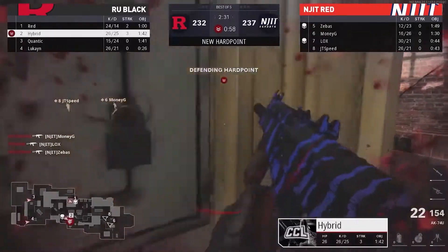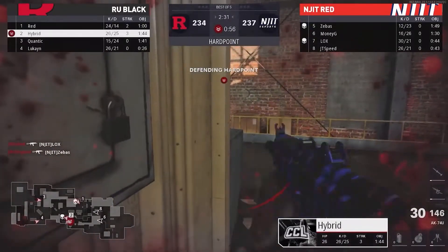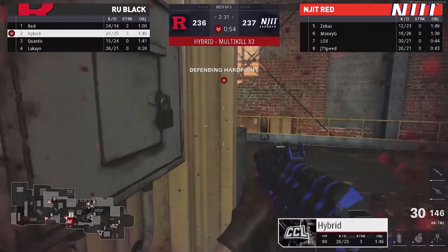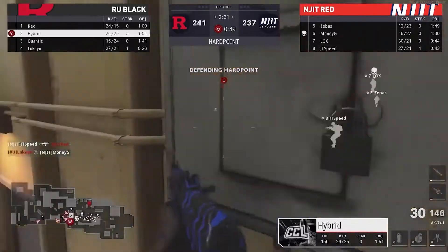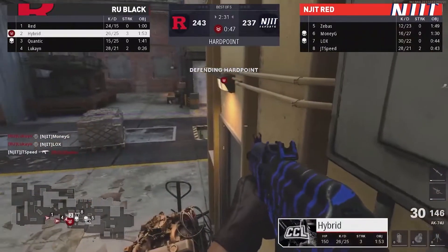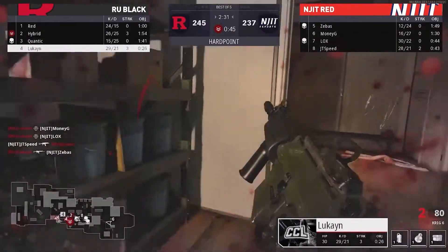This Hybrid — that's a huge two-piece to start things off here, and the kill feed continues to light up red. Will Rutgers Black know which side they're spawning on? You can see it on your mini-map: the spawn's coming in, they're all coming from caution, and Hybrid is in the right spot on this contest. All they need is about seven more seconds.